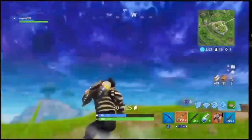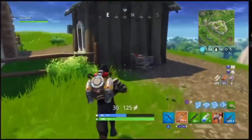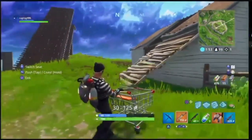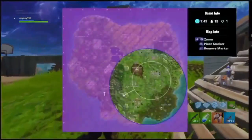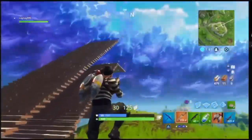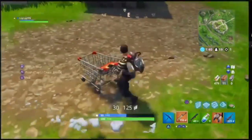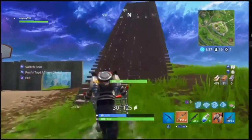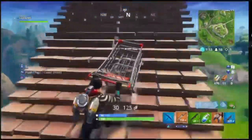Alright guys, welcome back to a new video using the new Scaldron skin — I don't even know how to say it. I have a shopping cart here and a launch pad all set up. The circle is where I need to launch to, and I have the launch pad set up to go on it. I want to see what happens if I launch pad while in the shopping cart. Let's try it out — we have to land right on the launch pad.